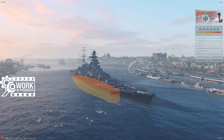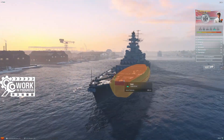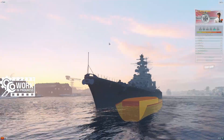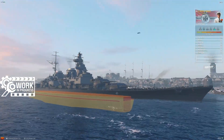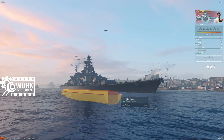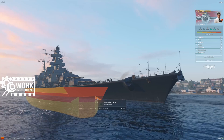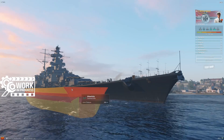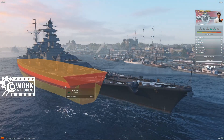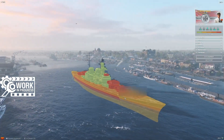Does she have the vaunted German turtle back? She does not. However, she does have that spaced citadel armor — a giant gap between the torpedo bulge and the inner wall of the citadel. The citadel is sitting quite low in the water, right at the waterline. She does have a little bit of a turtle back built into her casemate armor. Between the spaced armor and the casemate, she should be fairly robust at mid to short range against citadel hits. You're used to taking lots of full penetration damage as a German battleship player, but probably not catastrophic citadel damage unless from an AP bomb dropped from above.